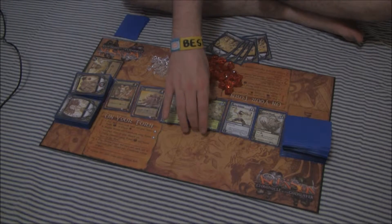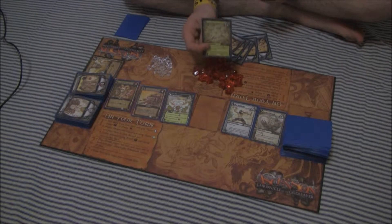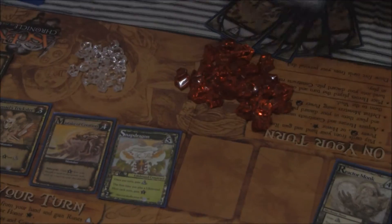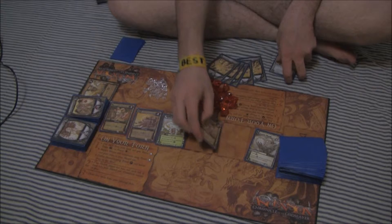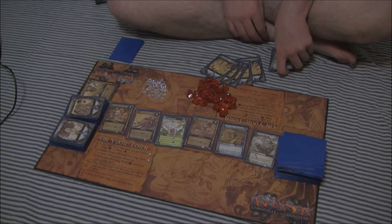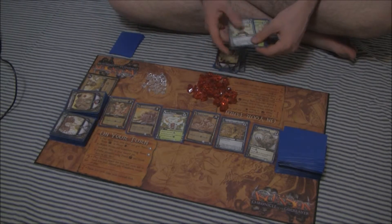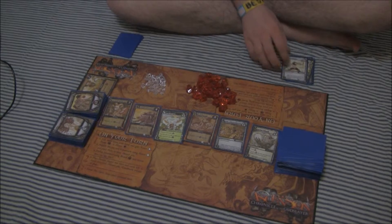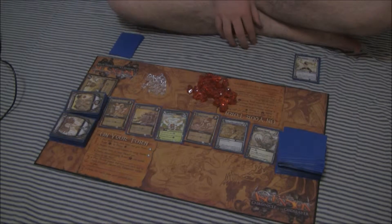In this instance, I will go for a Druids of the Stone Circle, which is a lifebound hero, and an Aura Initiate, which is an enlightened hero. The spaces in the center row are then filled with cards from the portal deck, and it is the next player's turn.